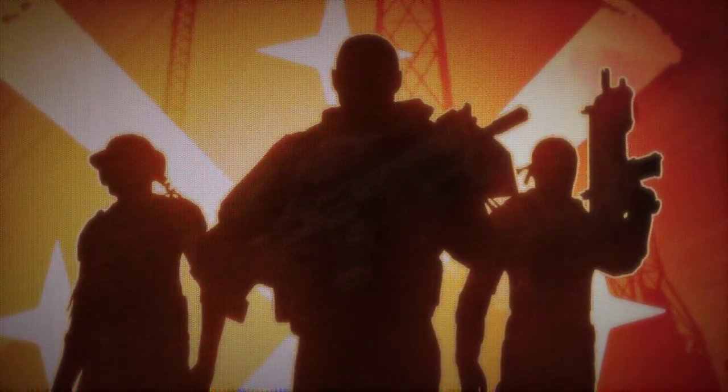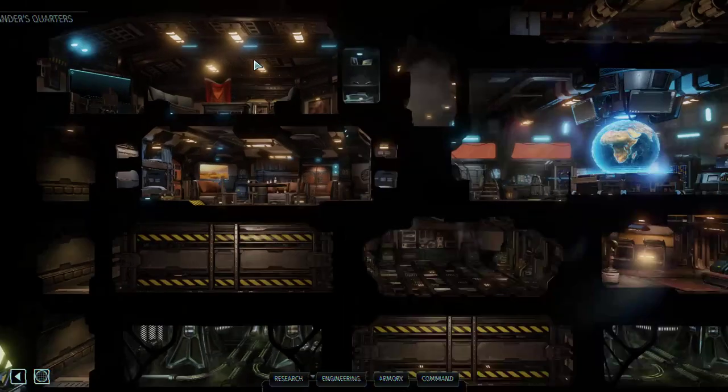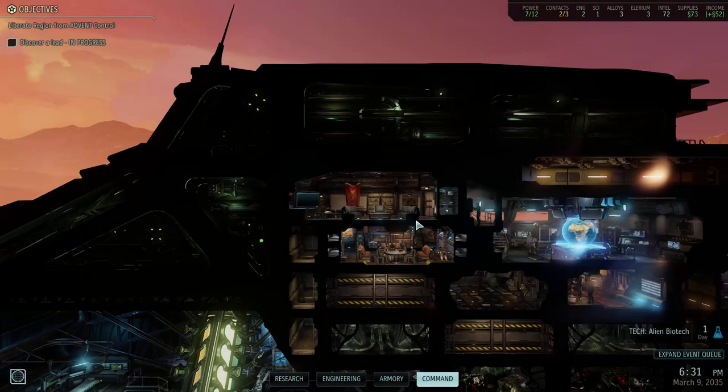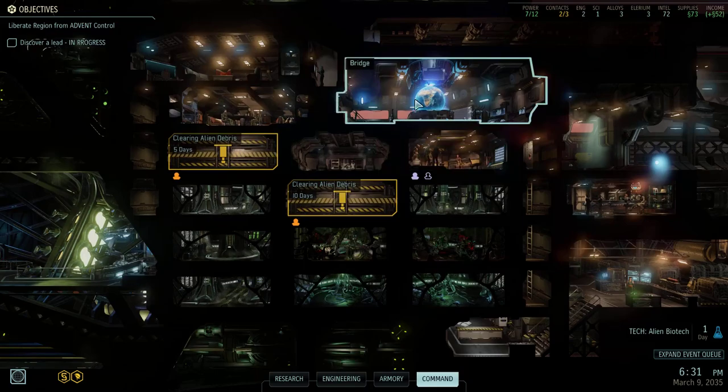The XCOM story is basically that the aliens invaded in XCOM Enemy Unknown, and regardless of how you ended that game, the canonical ending is that the aliens won. So you lost XCOM Enemy Unknown. And then in XCOM 2, the tutorial shows a soldier named Jane Kelly and a soldier named Chief Officer Bradford, who was in the bridge in XCOM 1.